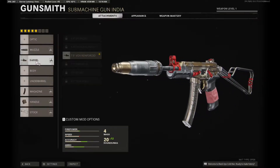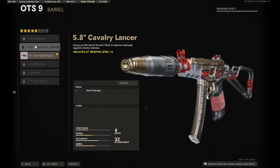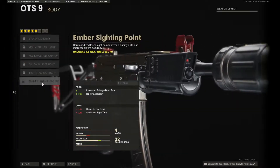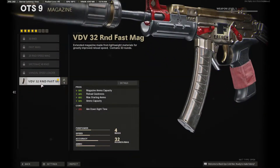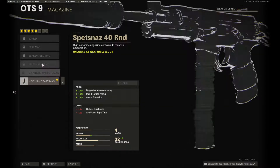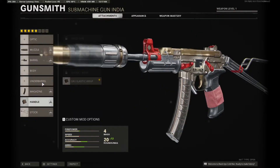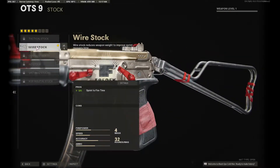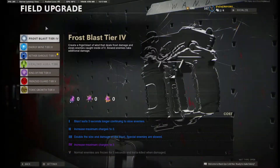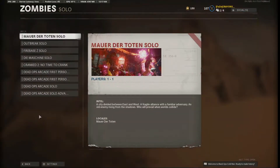It looks alright. We've got the JRU suppressor, the VDV reinforced is cool. We're obviously gonna need to get the Cavalry Lancer. 32 round mag — I heard it had a pretty tiny magazine to start with, I think it's a normal 20 round. There's the 40 round which I actually do want to unlock. We get the elastic wrap and a wire stock — this is a pretty good build. Alright, let's go ahead and throw in a ring of fire. Let's see how we do in Mauer Der Toten, shall we?